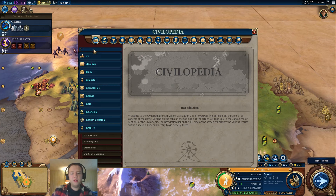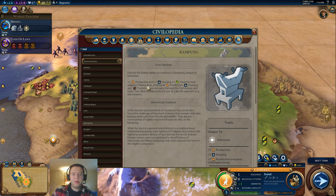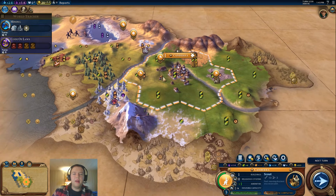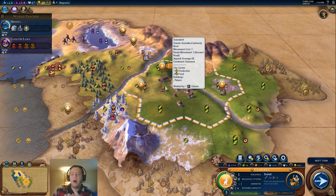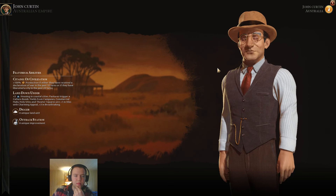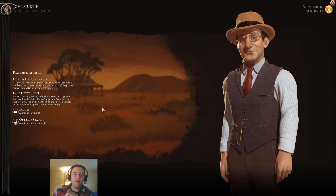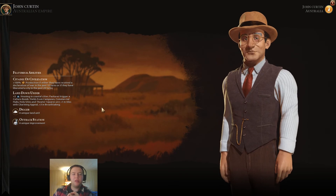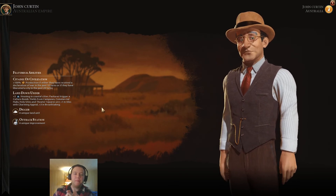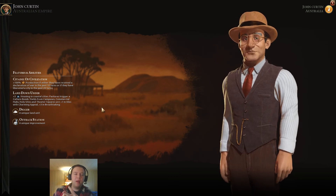Indonesia's new improvement, the Kampung, is pretty cool but more situational — you need coastal resources. India's step wells are good too. But I think Australia's Outback Stations are at least tied for the best improvement in the game. So we've gone through two bonuses: Land Down Under — incredibly strong — and Outback Stations — very strong, letting Australia take advantage of flat land the way no other civilization can.